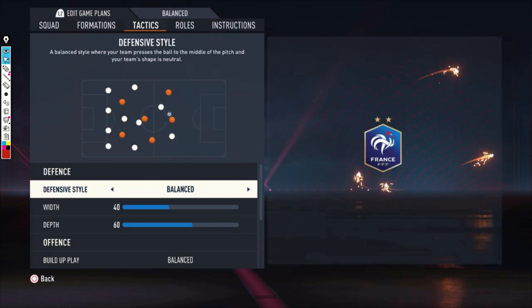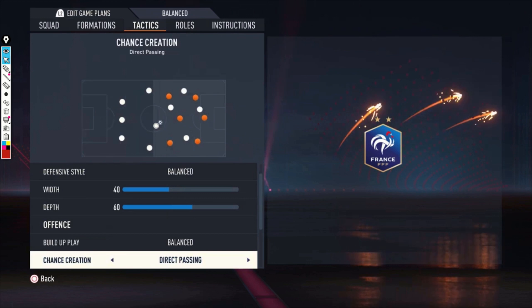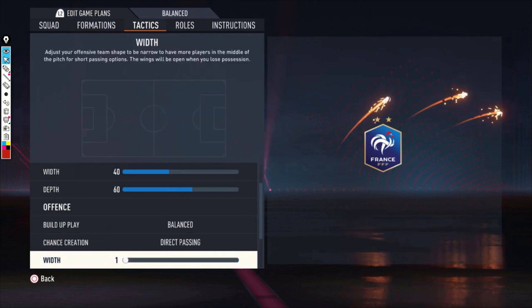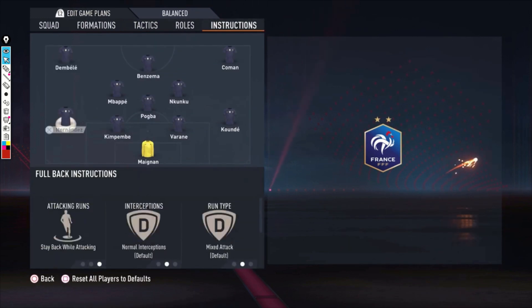The tactics are mostly default — defensive style balanced — because I was trying out the instructions. Instructions don't always override tactics in FIFA, so I keep everything balanced when testing. Defensive style is balance, width 40, depth 60, build-up play balanced, chance creation on direct passing as that fits my playstyle. The width is only 1 because of the wingers — it allows you to involve them in build-ups far more than when it's wider. Players in the box: 4 bars. Corners and free kicks: both 2 bars.